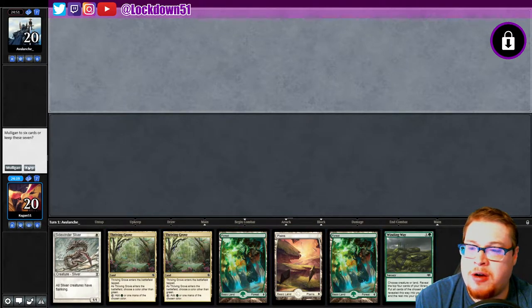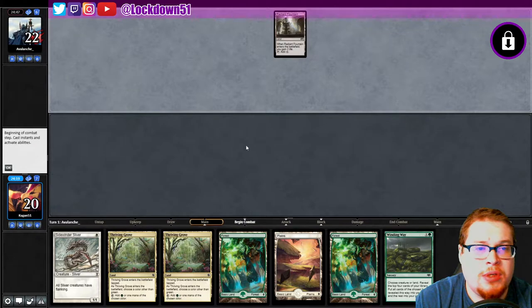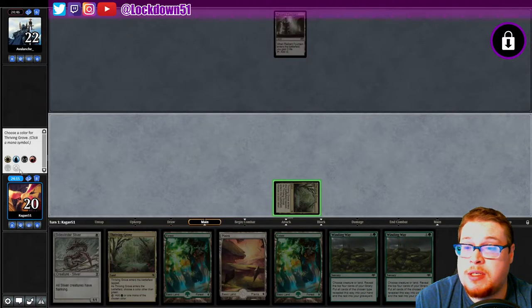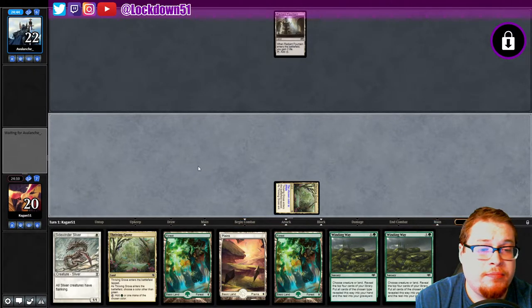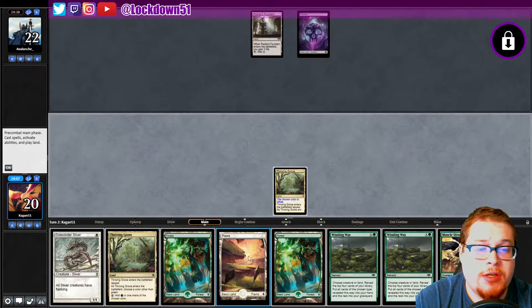It's a test in time — we got a Radiant Fountain. Are we up against Boros Aggro again? We shall see. We got two Winding Ways, that's not bad at all. I'm gonna call white for this one, just in case we got another one on the way. Call red with that one. Mono black — also not great, but it does allow us a little bit of time to get set up. I kind of just want to get both these Thriving Groves out of my hand and then start doing the refill.